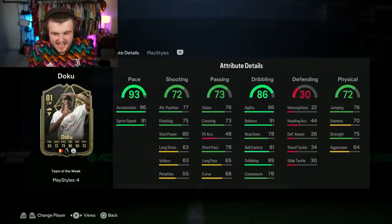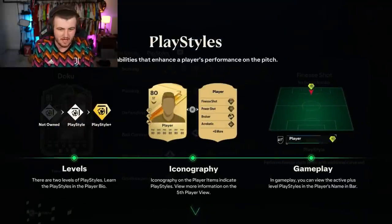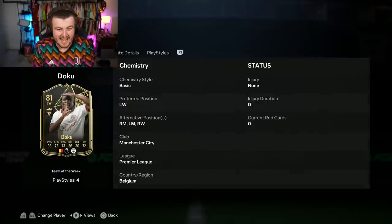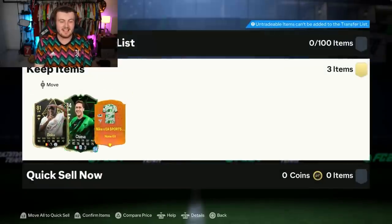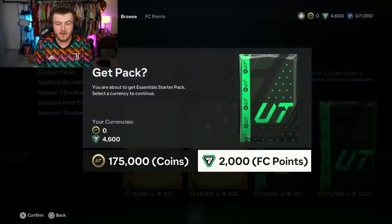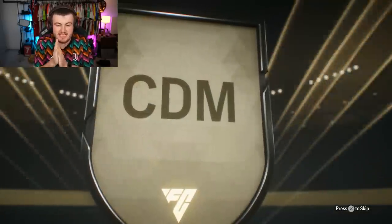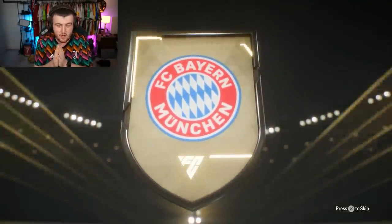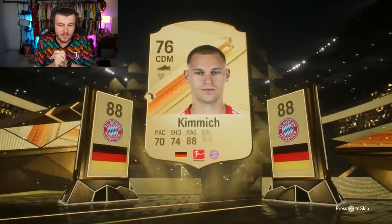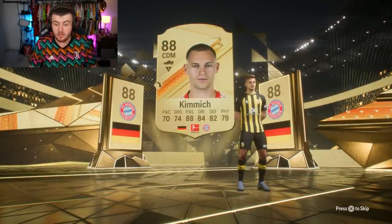Oh my word - ask and you shall receive! We got ourselves Yeremi Doku! Doing all the silly tutorial things because you can't opt out unfortunately. But wow - the exact one that I wanted. Yeremi Doku is a class start to this account. I am buzzing about that, that is absolutely amazing. Now I'm going to open up the essential start pack - for 2,000 FIFA points it really is great value. We're going to get ourselves a German CDM - Kimmich? 88 rated Josh Kimmich, not a bad start. Are we getting a double walkout? Sadly no double walkout. Kimmich is a solid player to have. Doku and Kimmich are great starts on this account.